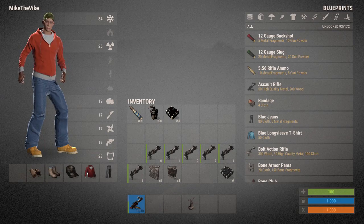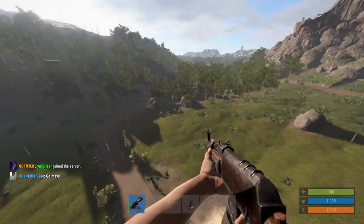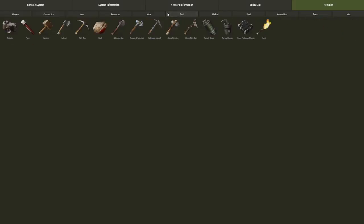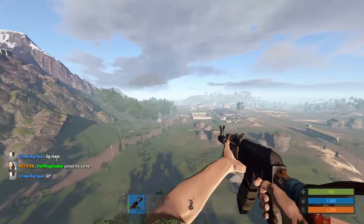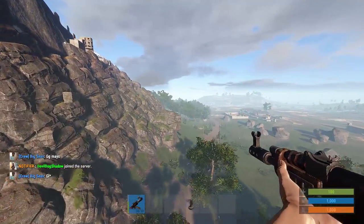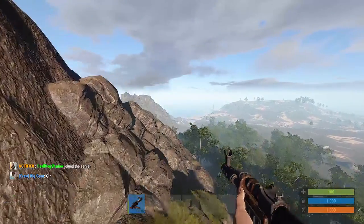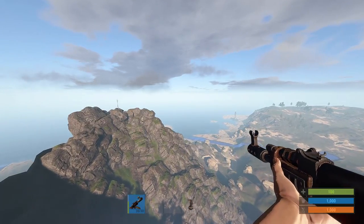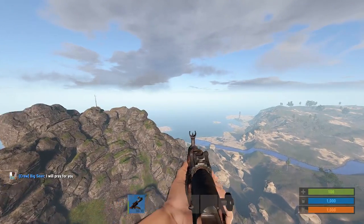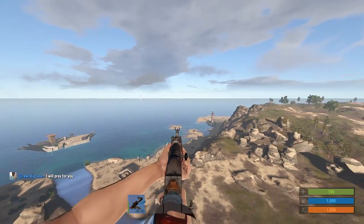They've added one new piece of clothing: the baseball cap, with all its various color variations. And they've also opened up the Steam Workshop so that designers can now create their own clothing. It'll go through a process of players voting for what they want, then the developers deciding if it fits the environment of Rust, and then they'll add it to the game — same idea as CSGO, where the community makes skins and they eventually go into the game.